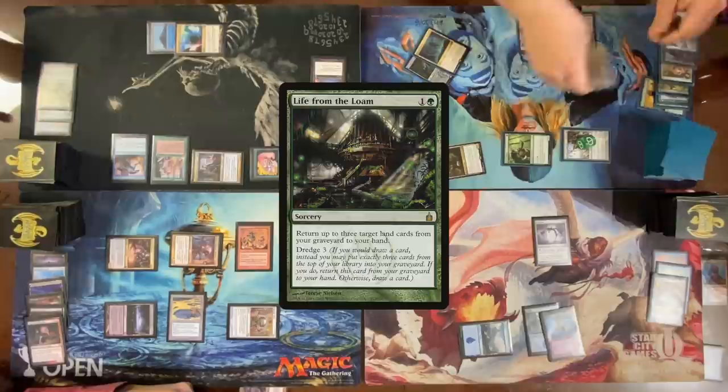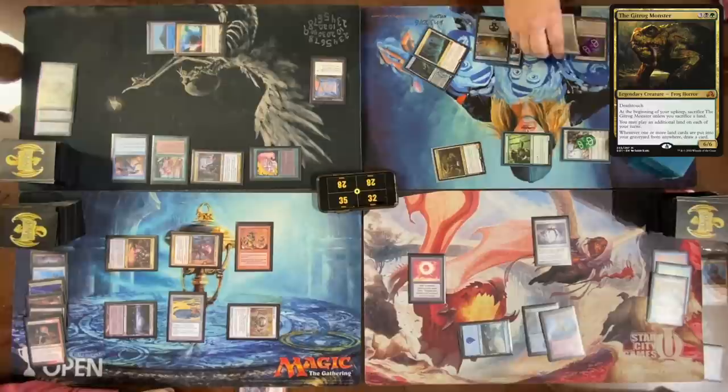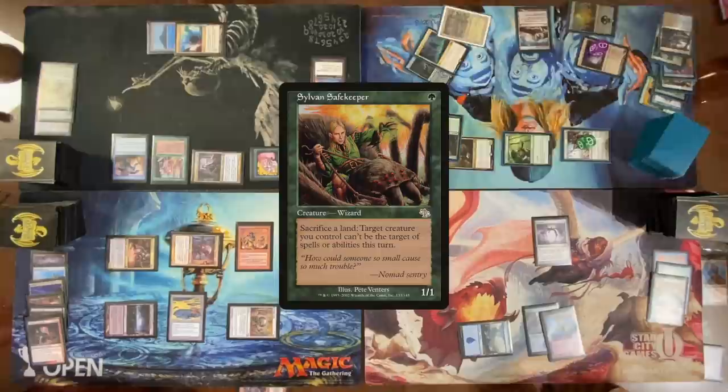Dark Confidant, Lotus Petal, Sylvan Safekeeper. Pass. End of turn — Tutor, going to get a Dig Through Time. Pass the turn. Draw a card. Cast an Amox Amber. Cast Doomsday — cast Force of Will, exiling a Mystic Remora, losing one life.